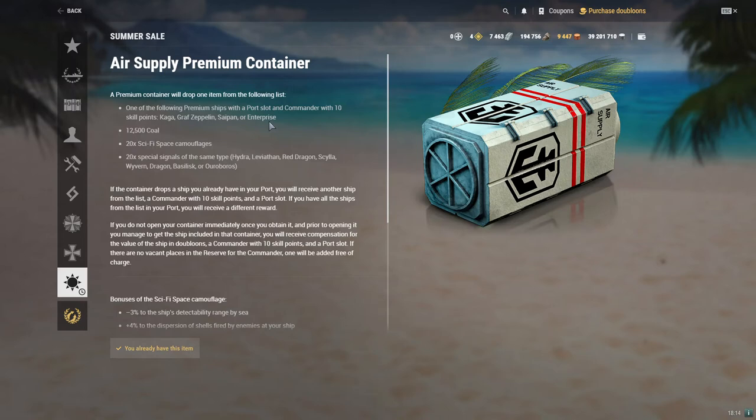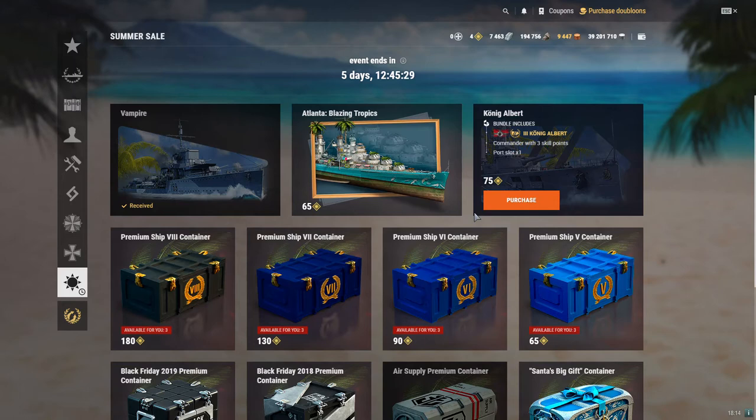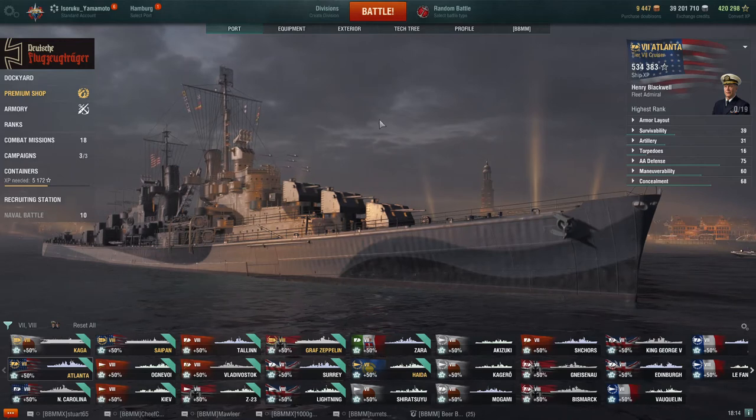The Enterprise is currently not for sale anymore, so there's no other way to get it other than from a container in some way. So I basically decided, okay, let's go for it. These containers cost 20 tokens per piece. In total, if you just buy the tokens straight out, that would amount to 17 euros, and I thought, well, for 17 euros I could take a gamble on it. I ended up doing that a bit differently, but that's not the point.